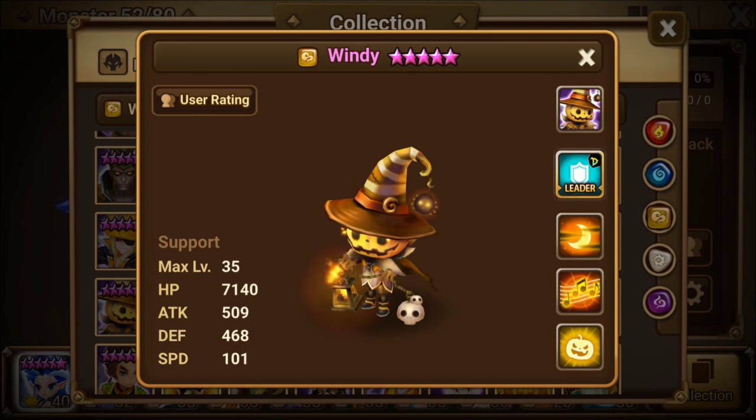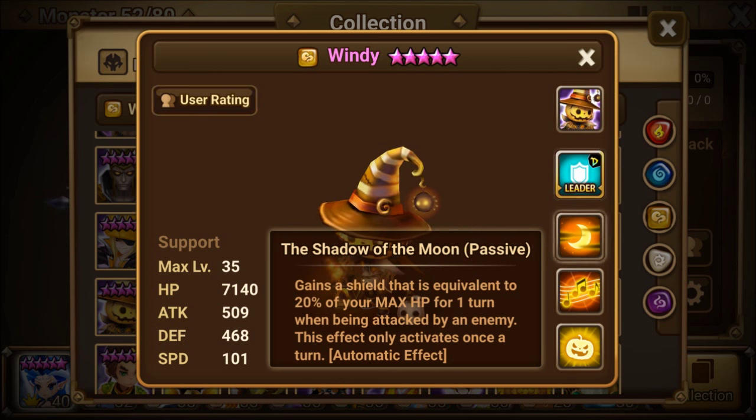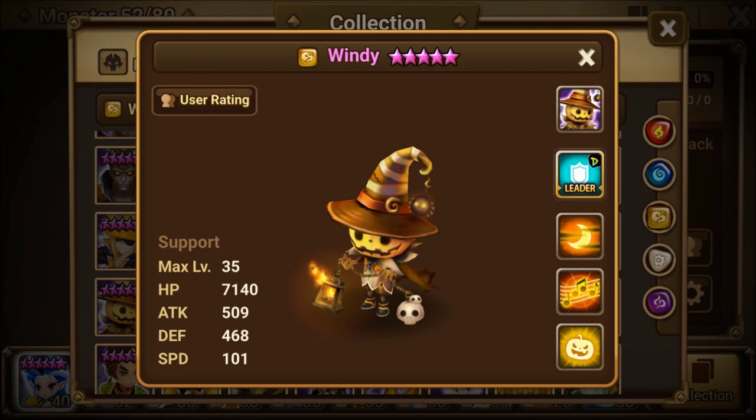He reminds me of the Water Jack-O-Lantern — they're very similar in their skills. This one does have a passive though, and it is a shield passive, so we'll talk about some runes there.